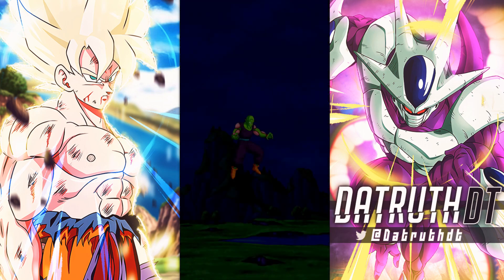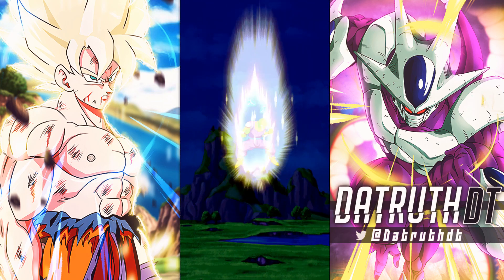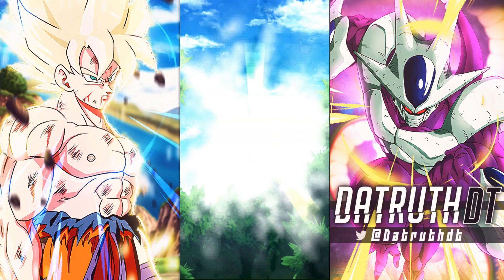We got our boy rainbowed. Let's go ahead and link level him, and then we will see how good our boy Piccolo can be — rainbowed at link level 10.